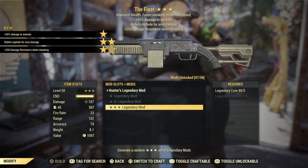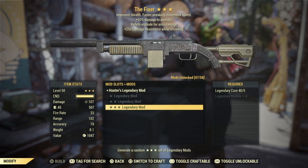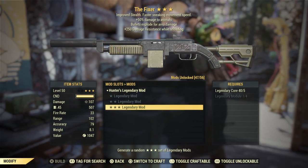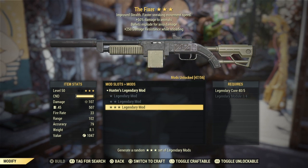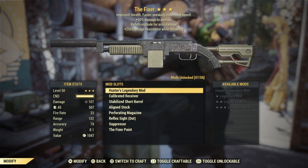Damage to animals, bullets explode — so that's an automatic upgrade in damage — and resistance while loading. Animals: that's a 50-50, because the hunter's legendary is iffy at best.